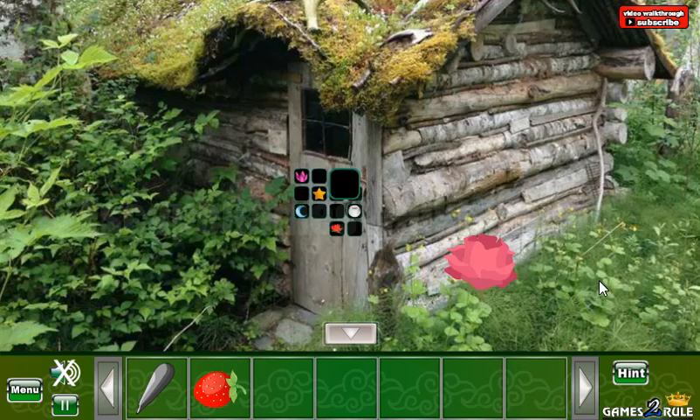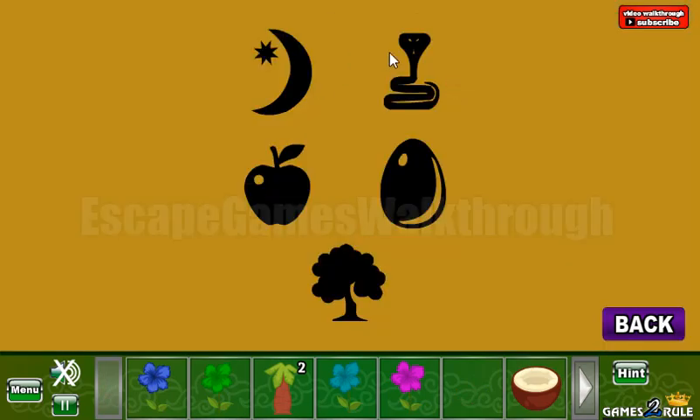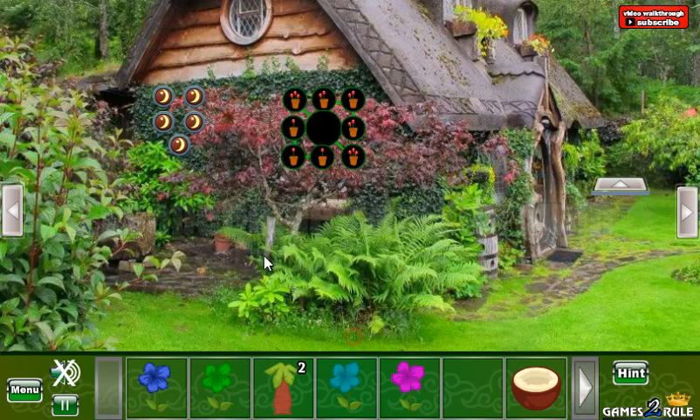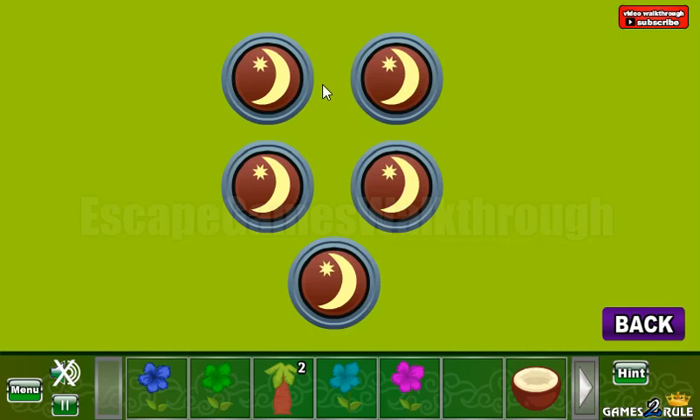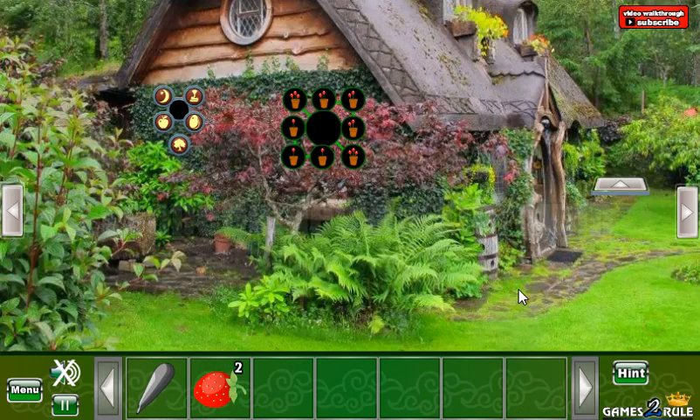We've got a strawberry. The next thing we have a bee in the flower. So let's give it some honey to get another hint. So it's another order of icons. It's moon, snake, apple, egg, and the tree. Another strawberry.